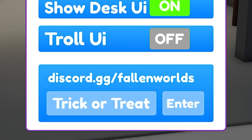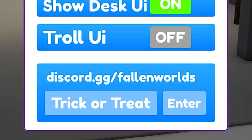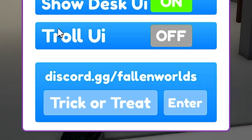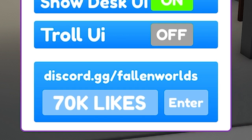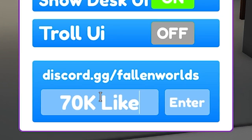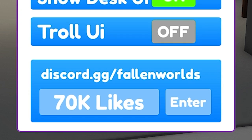After that we have '70k likes'. Please don't forget that maybe some of these codes are not working, but most of them should work. The code '70k likes' gives you a GT 6600 video card.